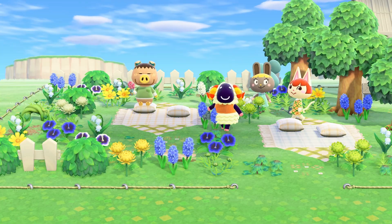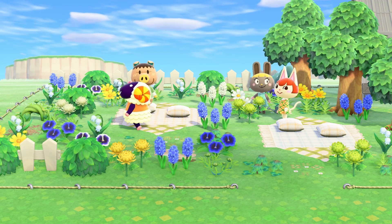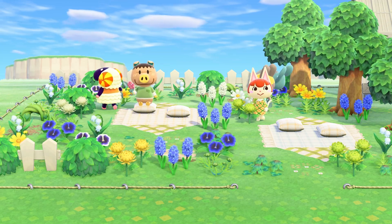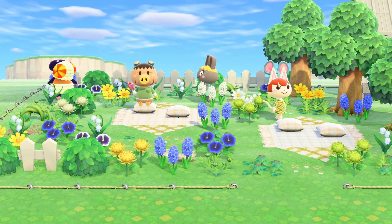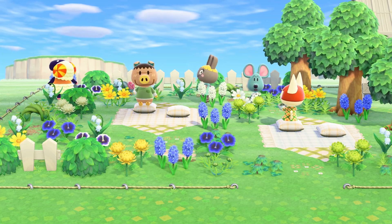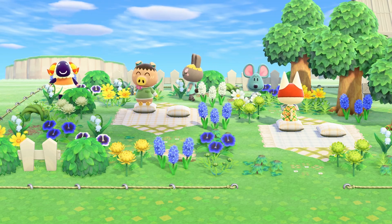The first cutie on this list is Spork, and he is a cute little pig. Spork is perfect for a spring court island because he has a nice neutral color palette and he's just adorable. I'm biased because he's my favorite villager, but I know that would be a highly debated topic, so I wanted to include him here.